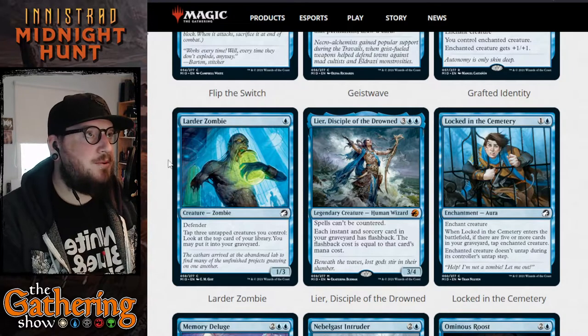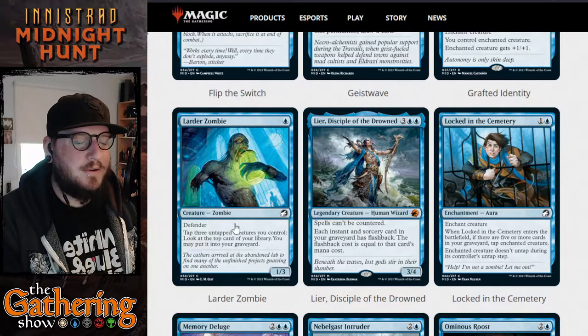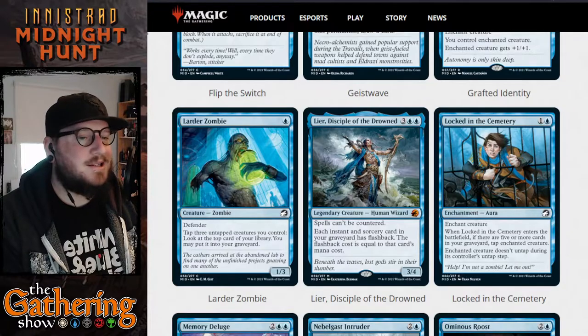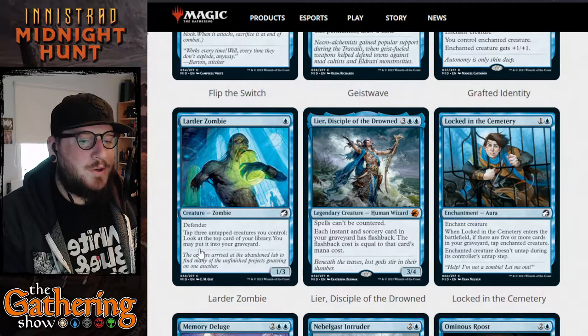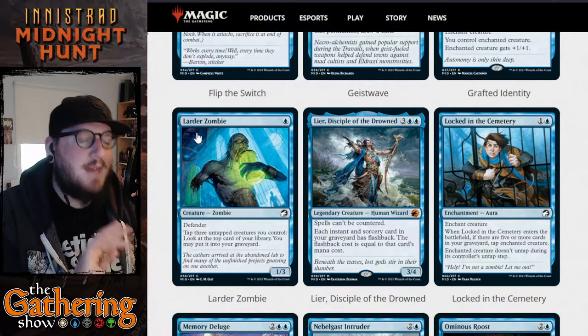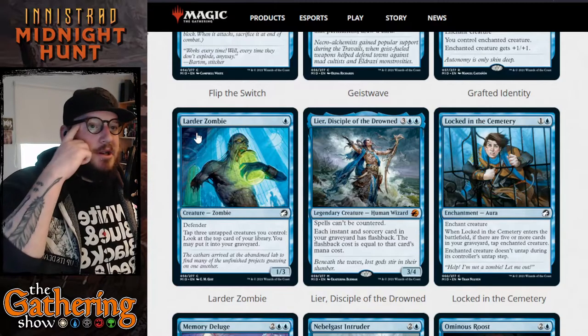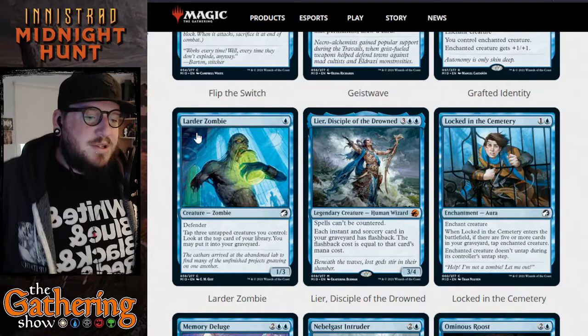The next blue card is Larder Zombie — for one blue you get a 1/3 Zombie creature with defender, so it can't attack. Tap three untapped creatures you control to look at the top card of your library; you may put that card into your graveyard. So Larder Zombie gives you the opportunity to tap three creatures and look at the top card of your library, which is pretty powerful if you're looking for a specific card.